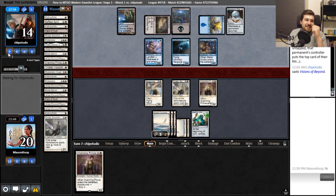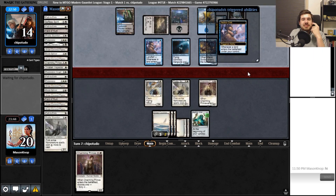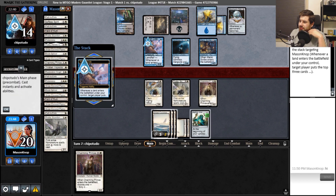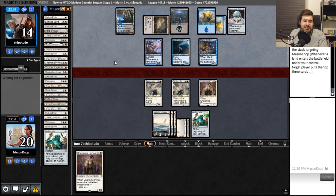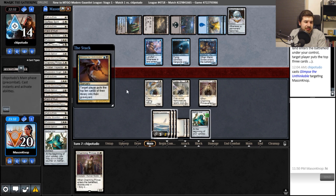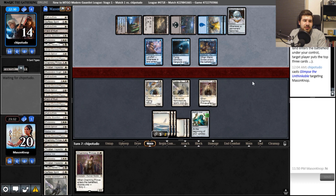There's Visions of Beyond — yep, you draw three cards there. Seems mighty good. Do they give this deck fetchlands? They give it a Field of Ruin and four Polluted Deltas — only a few. So basically seven fetchlands if you include the three Field of Runes. That sucks that they milled a Flickerwisp. Glimpse of the Unthinkable — that's real close.